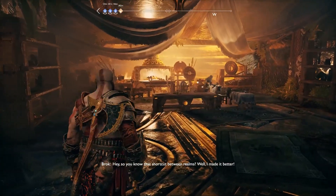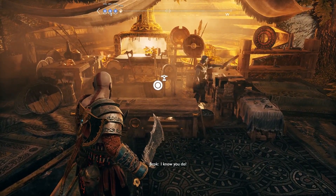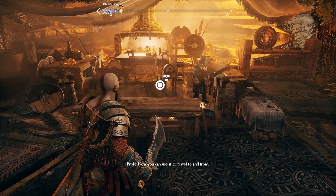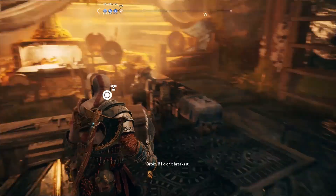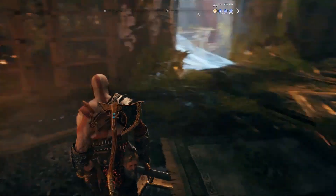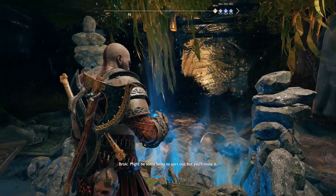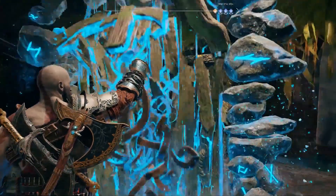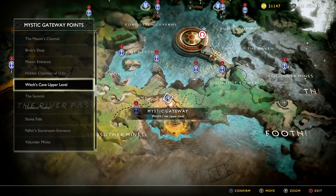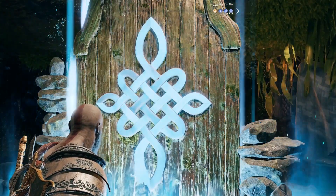So you know that shortcut between realms? Well, I made it better. Or I might have broked it. I took a few cues from them winds of hell and made it so it ain't just one way — now you can use it to travel to and from. If I didn't break it. Then we can take it to Freya. There we go, so now we have proper fast travel. Meaning we want to go do some side content after this. Lots of it. Well, that'll be a good thing for tomorrow. Let's go rescue the kid first.